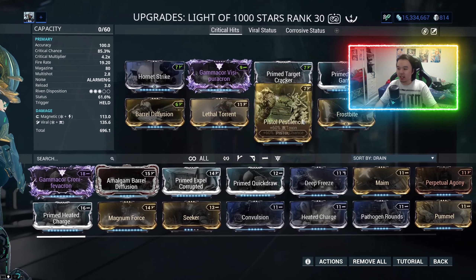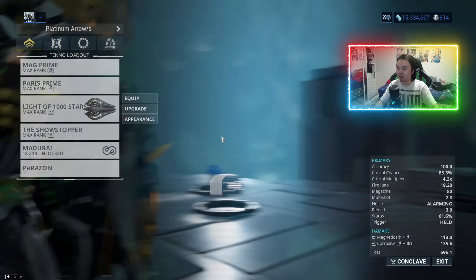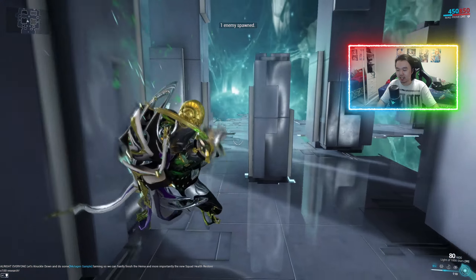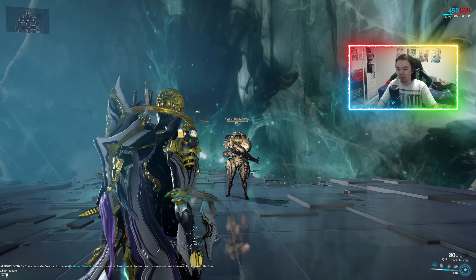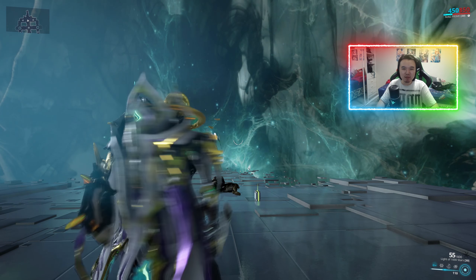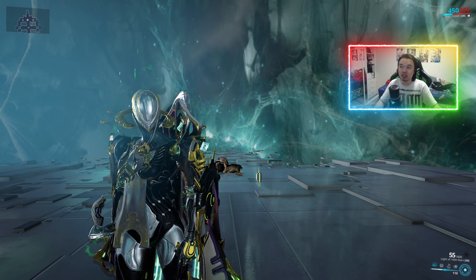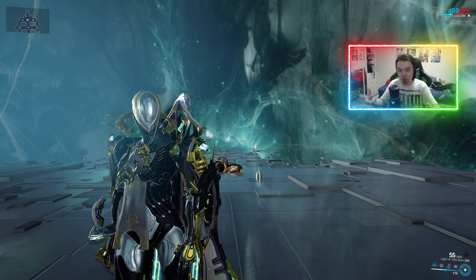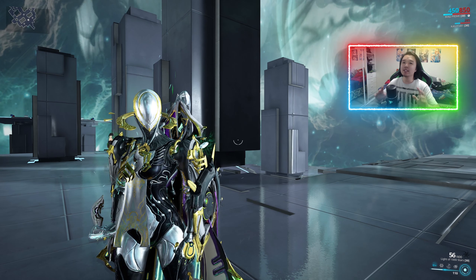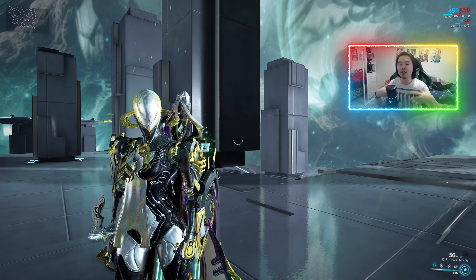We're using viral procs — awesome. I'm now going to swap that with corrosive damage, same amount of status chance, same amount of crit chance and all that. This time against a bombard: 55 or maybe 57 energy left — basically corrosive damage not doing as well as viral damage against a bombard, because their armor is radiation weak. So yeah, that's the conclusion: if the enemy doesn't have ferrite armor, corrosive tends to underperform compared to viral.